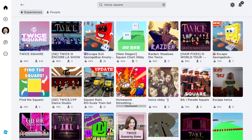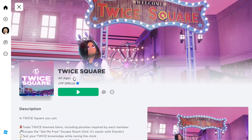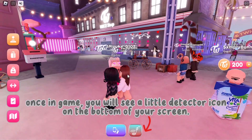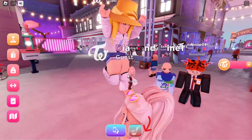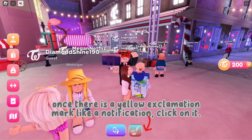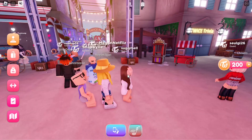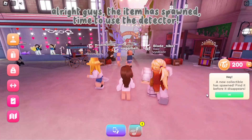Join the first game. Once in game, you will see a little detector icon on the bottom of your screen. Once there is a yellow exclamation mark, like a notification, click on it. This might take some time.